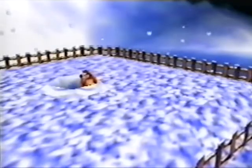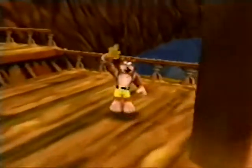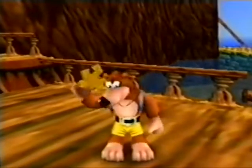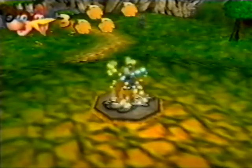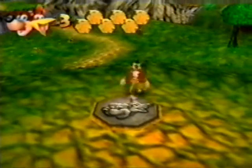Each world has ten puzzle pieces hidden somewhere within it. These pieces fit into jigsaw puzzles hanging around Gruntilda's lair. Once you insert the pieces into a particular jigsaw, then and only then can you advance to another world. Pretty easy, huh? Don't count on it!